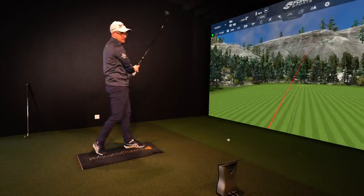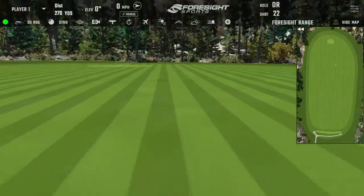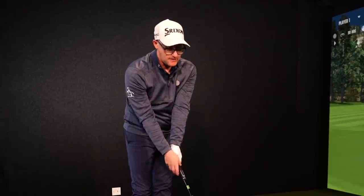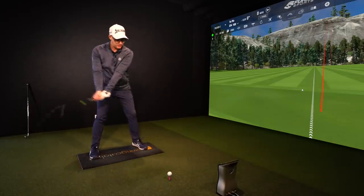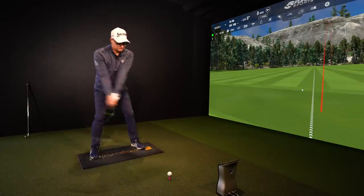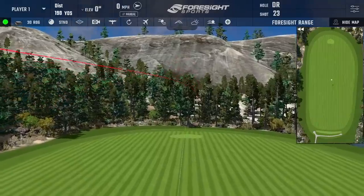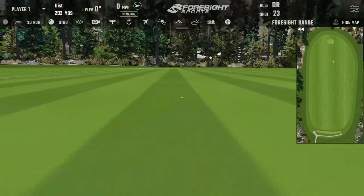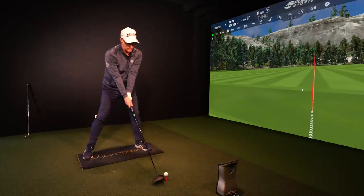This club feels a little bit anti-left - it does feel set up for a slight fade bias. These are patterns that good players are often looking for. I'm going to hit two more shots to get my shot count up to 25 to look at some data. It doesn't feel any different to any of the other Rogues, which is a good thing. It does present smaller down by the ball, and the visual shapes of the shots look and feel bomby.